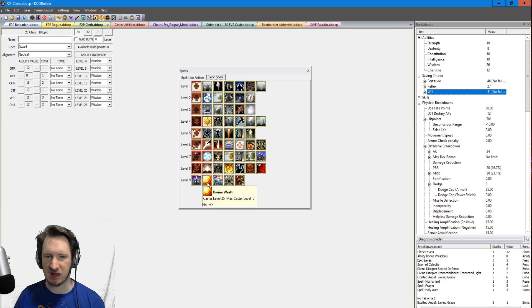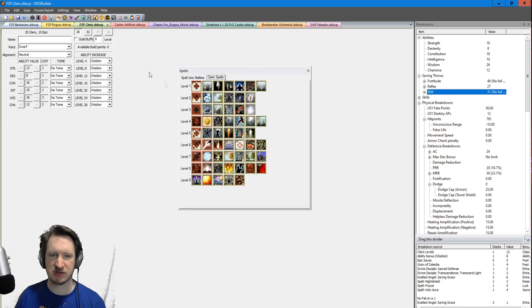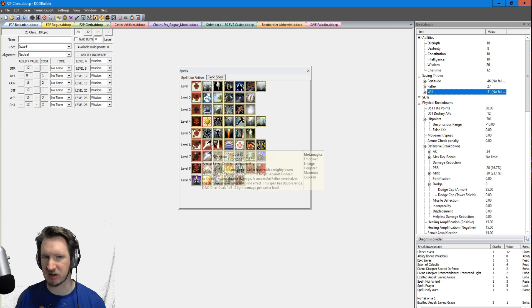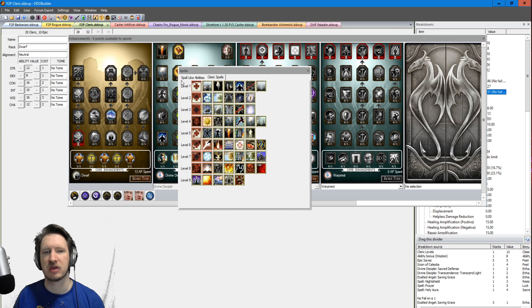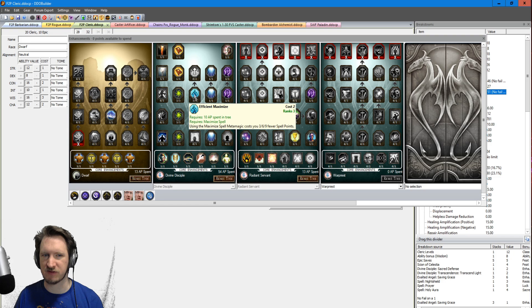There are two new spells: Celestial Bombardment and Divine Wrath. The builder doesn't have the correct details, but these two spells are bonkers — insane. This is why you need the efficient Metamagics. You're mostly not going to be casting Sunbeam the spell, you have the spell-like ability. You're probably not going to cast Searing Light the spell, you have the spell-like ability. However, you are definitely going to be casting Celestial Bombardment — it is one of the highest damage spells in the game. Divine Wrath is also an extremely powerful offensive spell, so reducing the cost of your Metamagic from your enhancement tree is essential.